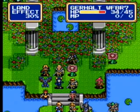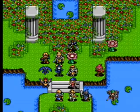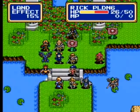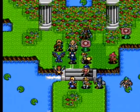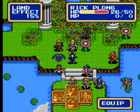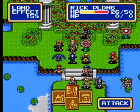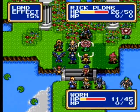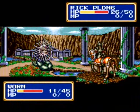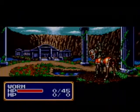Oh, that hurts. All right, let's get rid of this guy so we have a little more freedom of movement — not that we can't move over our own guys. All right, let's equip his stronger item. Oh never mind — the javelin is the stronger item, okay.